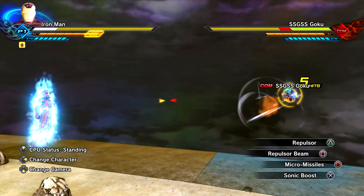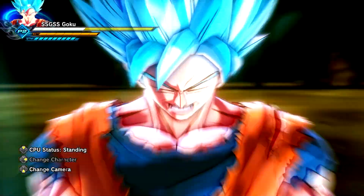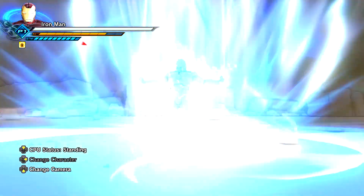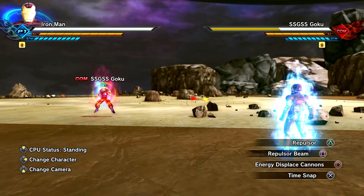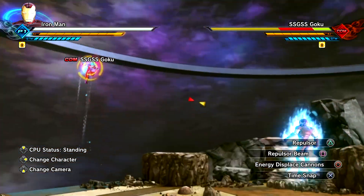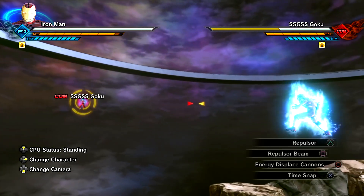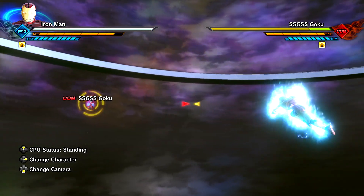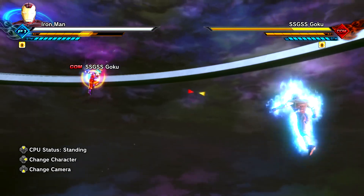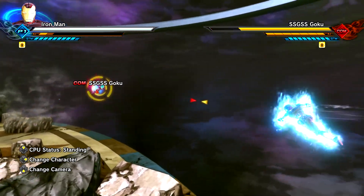Now let's check out his new super attacks. The transformation doesn't really change his skills so I'm going to have to go to the second preset that I created. Now we have the Full Charge preset with the new attacks — we have Energy Displaced Cannons. This one is basically from his nano suit where he shoots out a blue beam, and a cool thing about this attack is we can hold on to it to make it look like an actual cannon. Very, very cool — probably my favorite Full Charge attack within this preset.